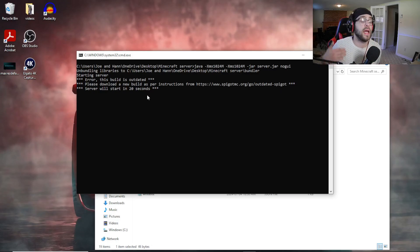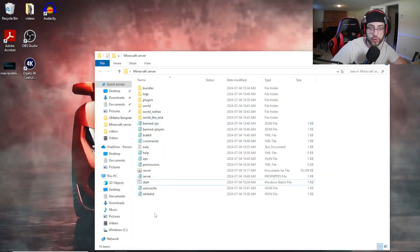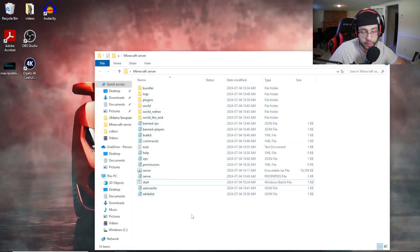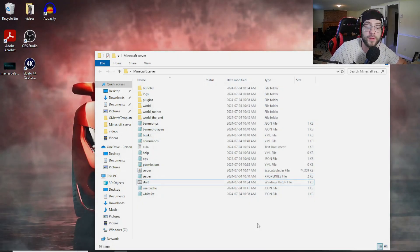That's basically how you go ahead and install Java and fix your Minecraft servers from not running. All you have to do is download Java 22 and start your server — you're good to go. If you guys enjoyed the video, give it a like; it shows that I helped you out. Leave a comment if you need anything. Thank you guys so much, I hope you have an amazing day.